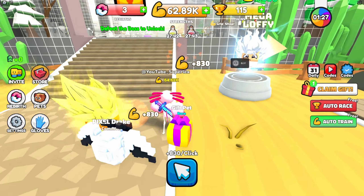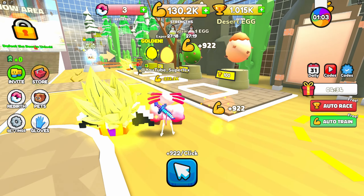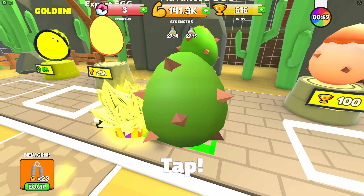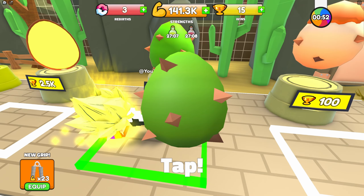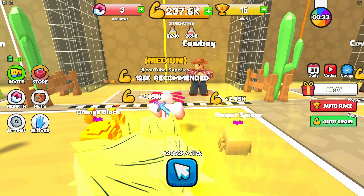The next one we're looking at is 125K. I should have had auto train on — I don't know why I didn't, my bad. We got 1,000 wins — it's probably because we beat that kid. So what we can do is actually get two of these. We're gradually making sure everything's going up. I am the simulator god, and I don't just mean pet simulator — I'm the best at all simulators. Now we can go on to the 125K.